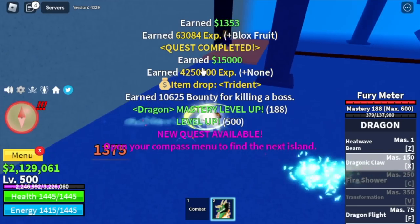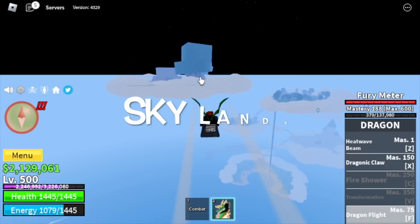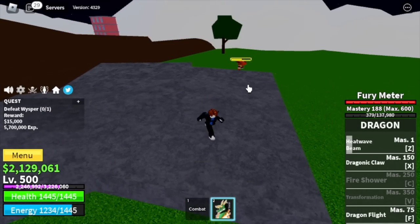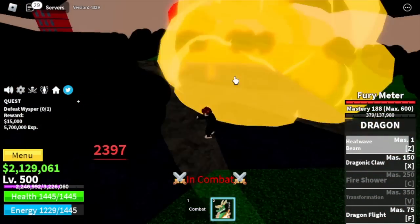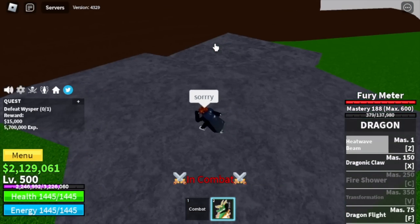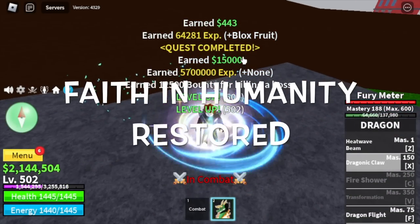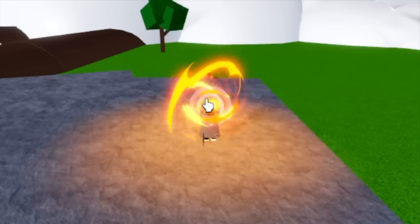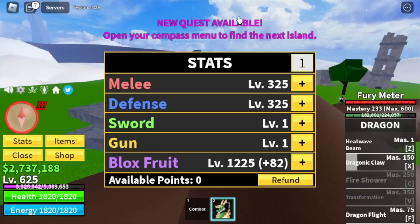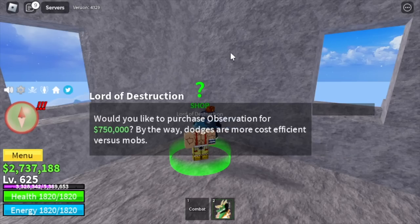Once you reach the Yeti, everything is server hop from there. Stats: melee and defense 250, Blox Fruits 1000. Next up, the Skylands. Our target is the Whisperer — very easy stone strat, he cannot damage you with his Bazooka. Shoutout to Blue underscore Hawaii, who lured the enemy and helped defeat the Whisperer. Don't forget to buy the Observation Haki because we're going to need that in the succeeding islands.